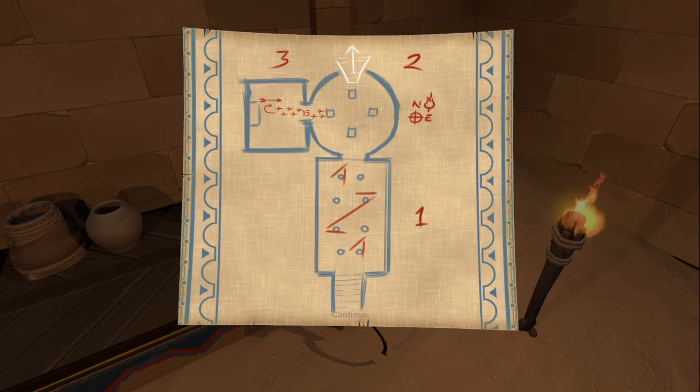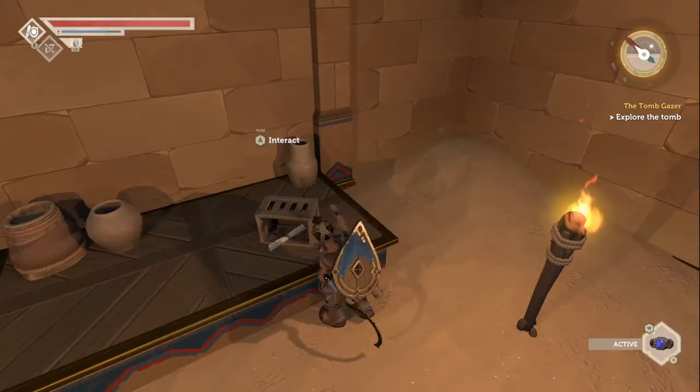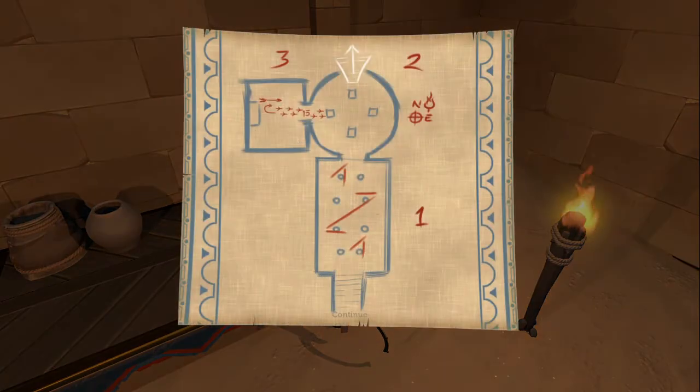I have no idea what all this means. Okay, let's continue. Number one - the bottom I think is still where we came from. So these are the eight levers, but now we've pulled them all down. I'm gonna pull up the one that's not marked. What is that arrow-looking thing with 13 mean?